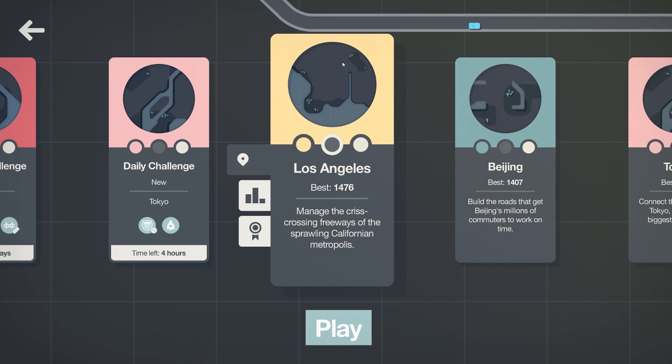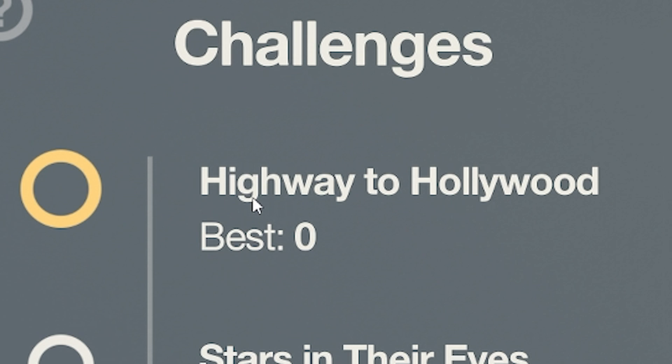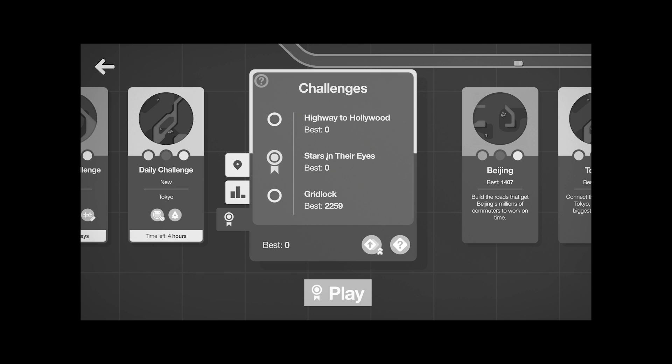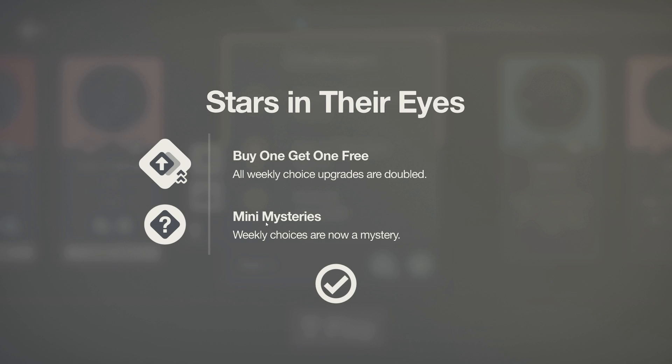So if you haven't seen the new challenges, basically all these maps now have three different challenges. On this first level we have Highway to Hollywood, where you only have one motorway, all destinations are busier, and there's double the amount of traffic lights. There's another one called Stars in Your Eyes - that's probably a joke not many people get because you're probably not British and my age.